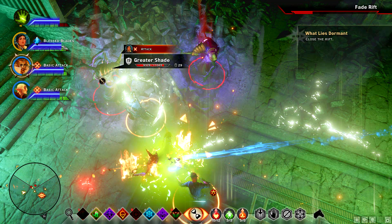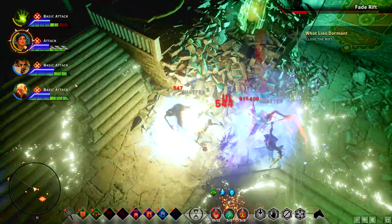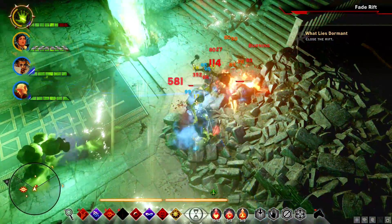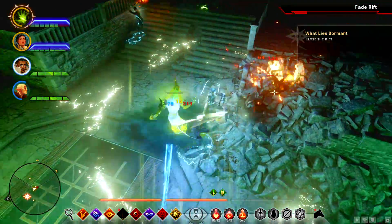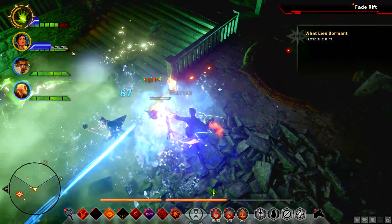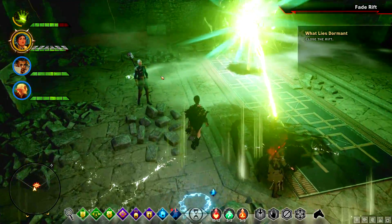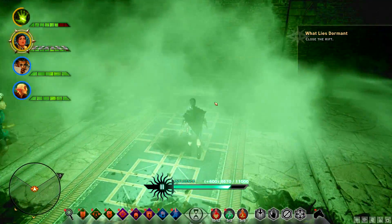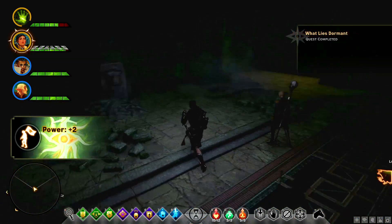I have no mana. Freeze this guy — double freeze. I got both of them? Holy shit, that's pretty amazing. We don't have a barrier up — that's ridiculous. Death Blow is so good, it's not even fully upgraded either. 'What Lies Dormant' — a simple quest.